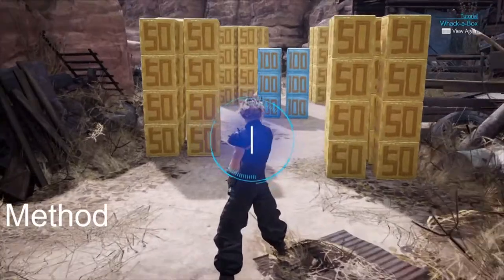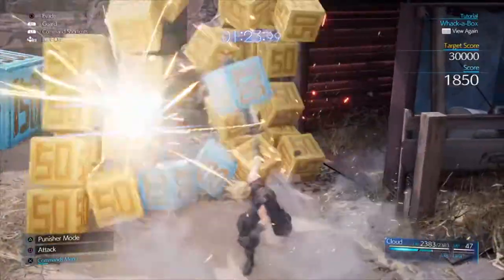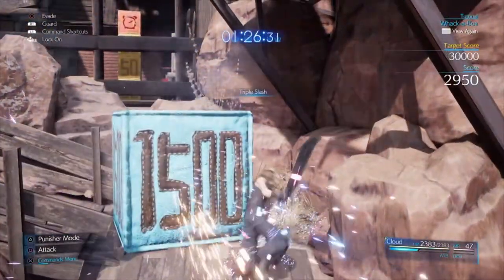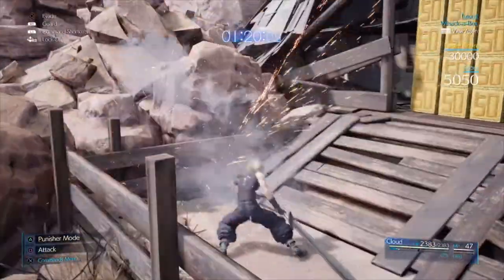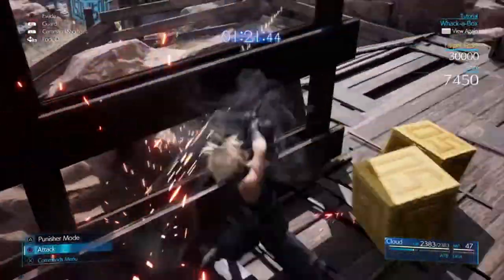Method. In this section I'll go over the easiest way I have found of hitting the 30,000 points goal — the score needed to obtain the best reward in this challenge. Clearing boxes as you go, head to the right side of the Box Whack Arena and destroy the boxes here. You will find some boxes that grant additional time in this section, which are very, very handy to get. Once you've cleared everything here, head back down the stairs and clear out the massive blue boxes.